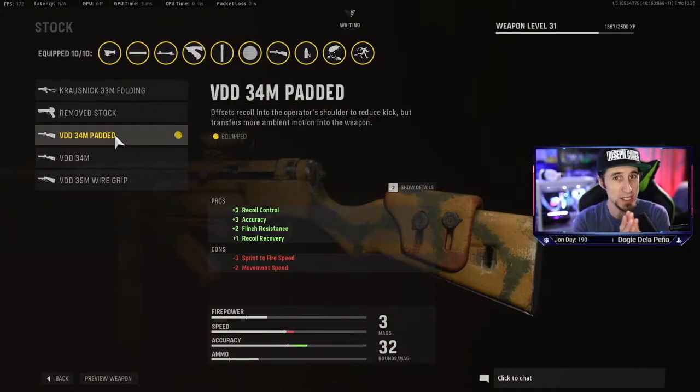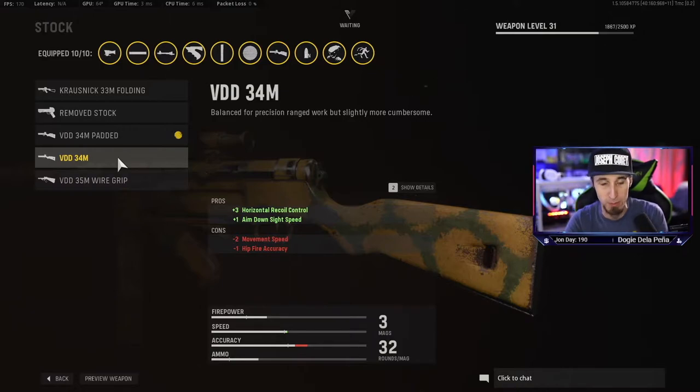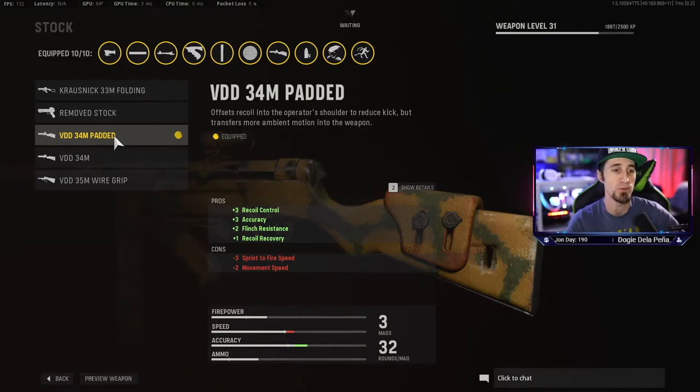For the stock, the VDD 34mm Padded is the best way to go — it has recoil control, accuracy, flinch resistance, and recoil recovery. You're losing sprint to fire speed and movement speed, but we'll rectify that with other attachments. The Removed Stock gives hip fire accuracy and movement speed but you lose accuracy and recoil control — don't do this since we're already losing some with the barrel. The VDD 35mm is great for recoil control and aiming stability but costs movement speed and ADS speed — that would be the pick for Warzone, but not for Vanguard Team Deathmatch on smaller maps. The VDD 34mm is the way to go.